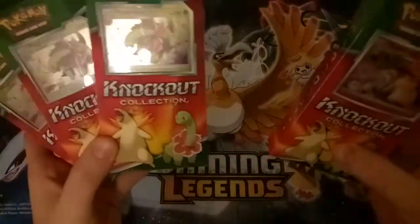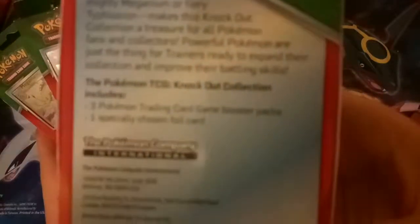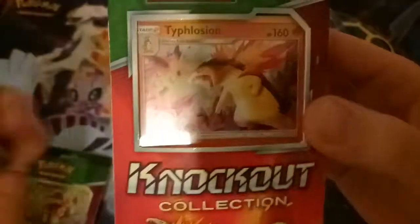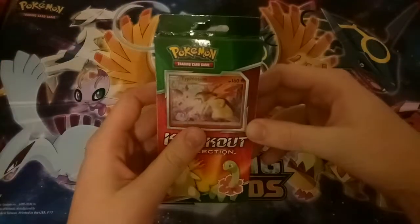I managed to find them at my local Big W for 13 Australian dollars each, which for a product that contains three booster packs is very, very cheap. So three packs — there are a Typhlosion one and there's also a Meganium one. You get one Typhlosion, three Meganiums. I don't know what packs are in here — probably nothing too crazy — but let's open them up and see what we find.